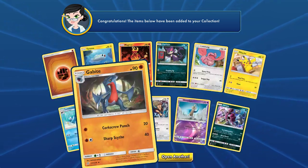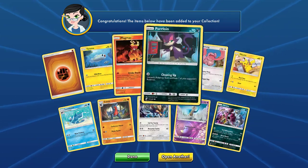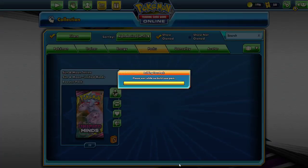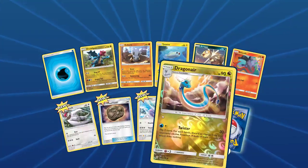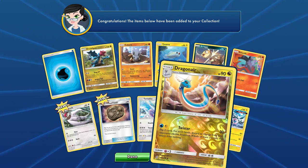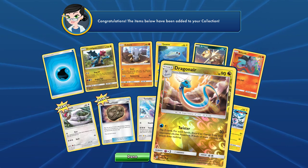Another Hoopa, we got Kabuto, we got a cool-looking Lickitung there, Magmar looking sad, and Tynamo. Very nice overall. Let us continue. Unidentified Fossil, reverse holo — not Dragonite, but a beautiful, absolutely amazing looking card.